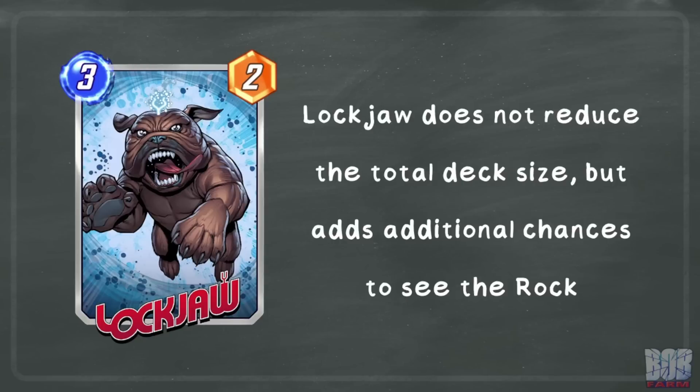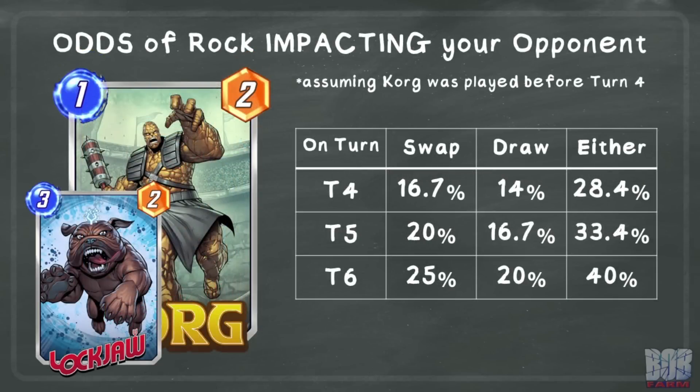Another popular card that causes the opponent to see extra cards throughout a game is Lockjaw, who swaps any card played to its location with another card from their deck. This does not reduce the total deck size like Jubilee, but does grant extra chances for the rock to be seen. The opponent could draw the rock and use it as swap fodder, but they still have the potential to swap back into it with a future card. Here we can see the odds of the opponent drawing the rock or playing a card and swapping into it from their deck with a single swap on a given turn, assuming Korg was played before turn 4 or with priority on turn 4. The column on the right is the combined probability of the rock affecting the opponent whether it's swapped into or drawn, and Lockjaw actually drastically increases the chance that the rock from Korg is seen throughout the game.